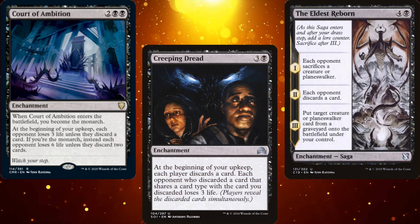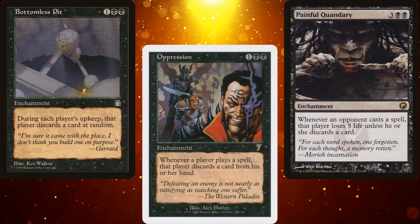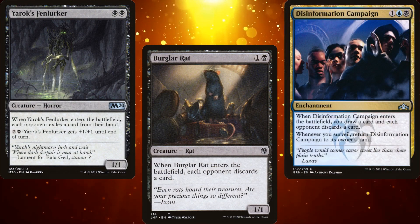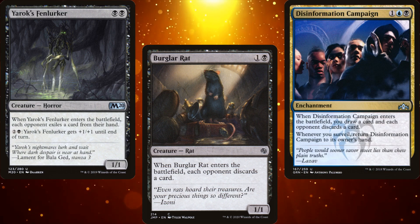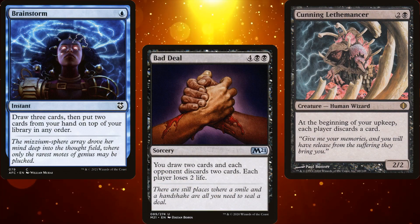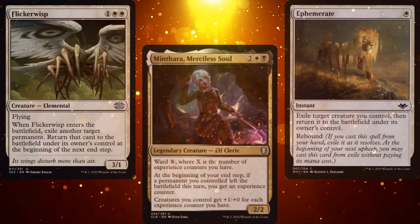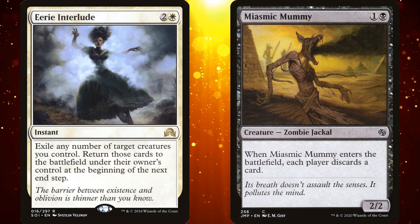There are tons of wonderfully wicked black enchantments that keep your opponents' hands in check. Bottomless Pit, Oppression, and Painful Quandary are amazing at slowing the game down. Additionally, you've got cards like Yarok's Fenlurker, Burglar Rat, and Disinformation Campaign. Each of these cards are pretty good in their own right, but in decks that can utilize them repeatedly, they become absolutely oppressive. At the end of the day, card advantage doesn't just mean drawing cards — it means having more cards than your opponents. Which means Yarok's Fenlurker is basically a two-mana Ancestral Recall. Flicker decks love cards with enter-the-battlefield triggers, and creatures who force your opponents to discard are even more powerful when you can use them over and over again.